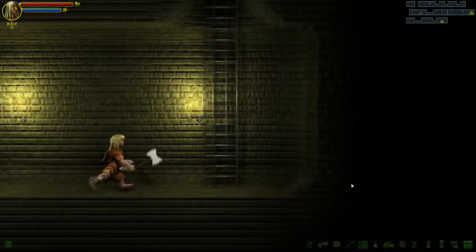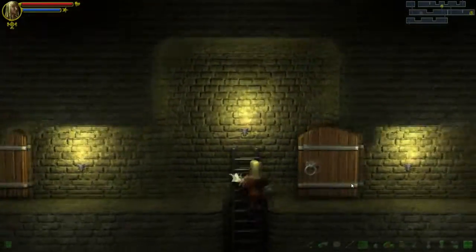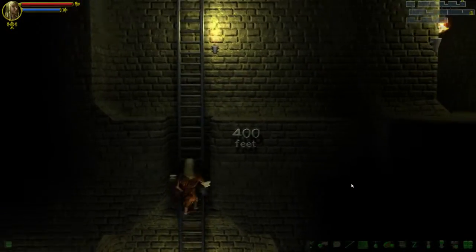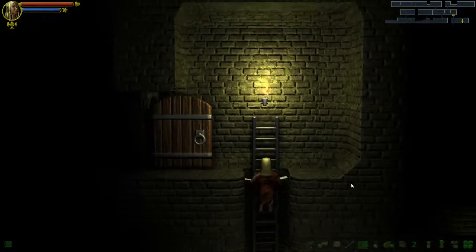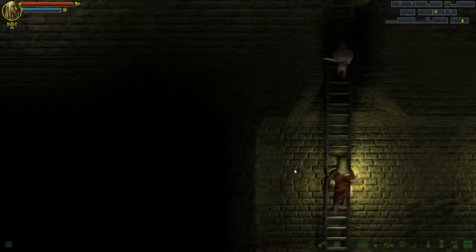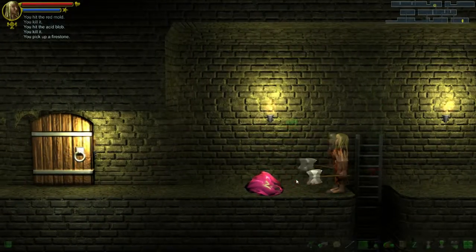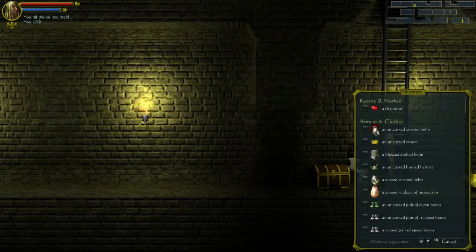Our movements are now unencumbered, so it is something that keeps affecting our weight limit. Not encountering many enemies on the way back, but that's completely fine. Let's do some quick identification and head up. There is a large chest here which has been here for a long time, so we could use this as a storage point.